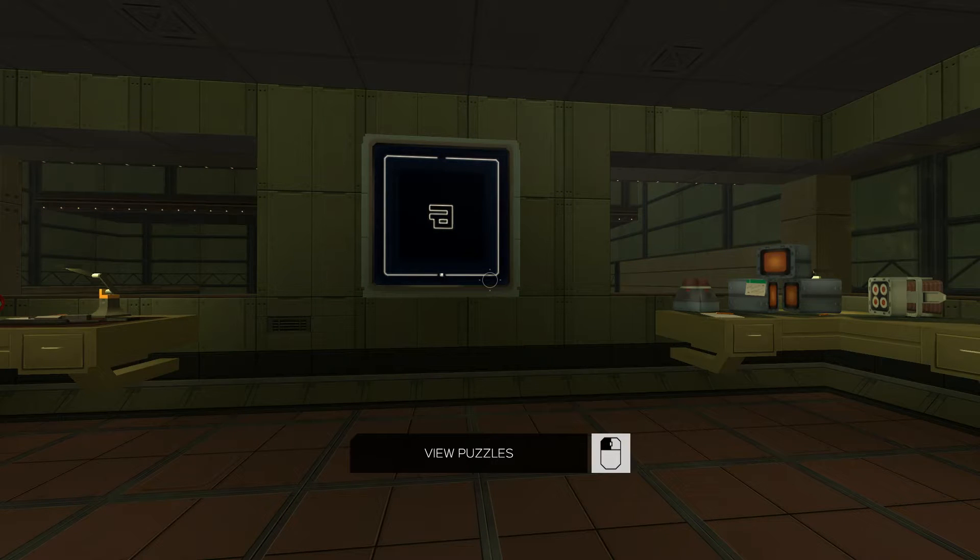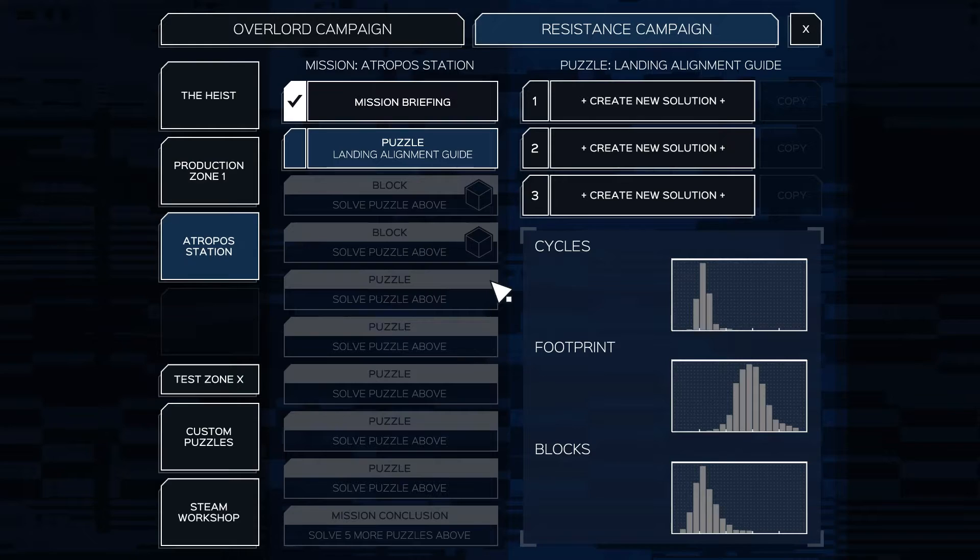Hello and welcome to another episode of PaulPlays' InfiniFactory. We're on to Atropos Station and we're doing the first puzzle, Landing Alignment Guide.